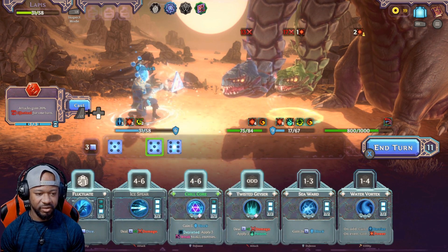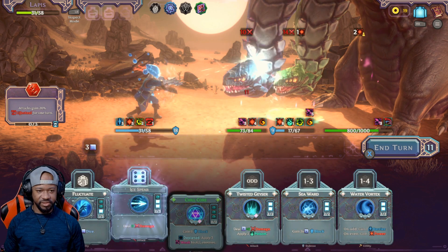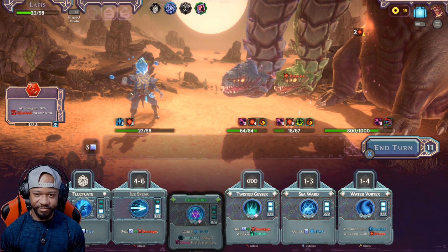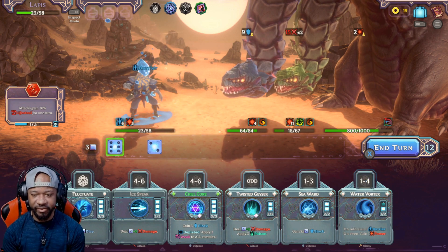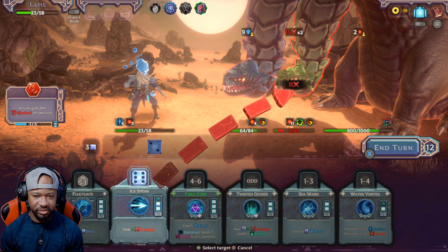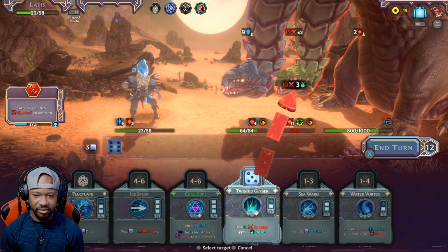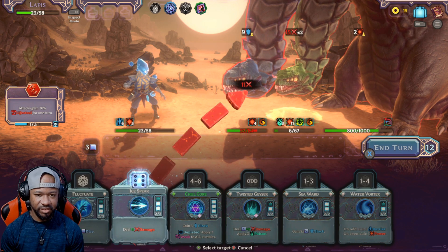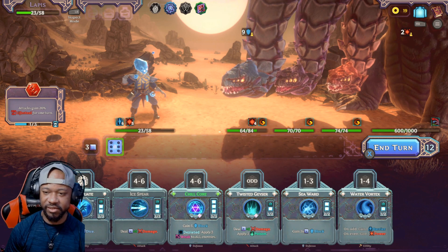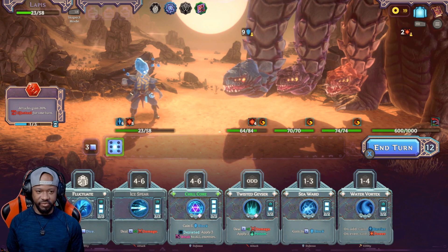Definitely using Chill Core here — applying weak to them. Doing lifesteal, hit you with that — gain three, I'm with that. They ain't getting through these defenses, they need to rethink their game plan. 15 — going ahead and adding another barrier. Rerolling that two — I'm with that. Hit you with that, and hit you with that — you're out of there, another head down! Hello — he just grew two more heads, what the heck! These are the final heads. Hopefully they don't have crazy weird abilities — we don't have to worry about pox anymore though, that's good.